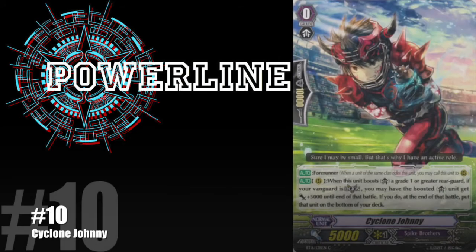My number 10 slot is Cyclone Johnny from Spike Brothers. The reason I chose this card is the background — it is actually really amazing. Spike Brothers is based around American football, so you see the field, the stands in the back, and Cyclone Johnny running. For set 16, a lot of the background detail was placed for Spike Brothers cards, and this is just excellent. You see this guy in motion running through the field — it's a really good depiction in the art.